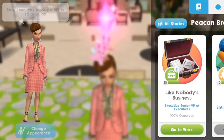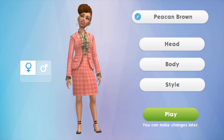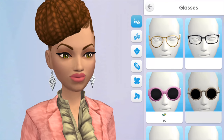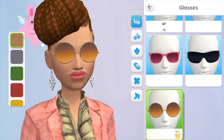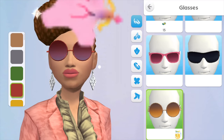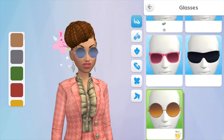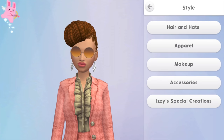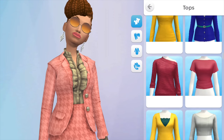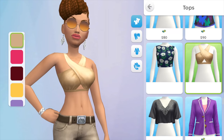Let's swap Pecan into some of the items we just won — first, the ultra posh glasses. She looks good, she really does. We'll change her clothes to something summery too; these shades are lovely. I'll go for something more summery because she's too covered up for the summer event we're in right now.